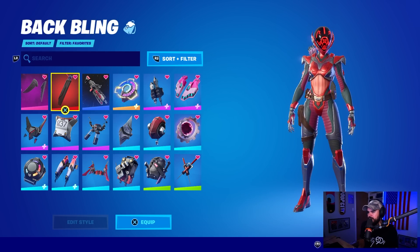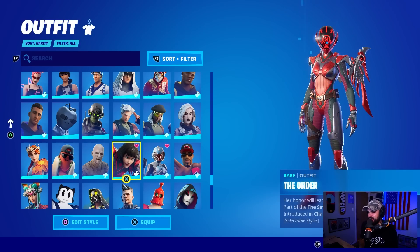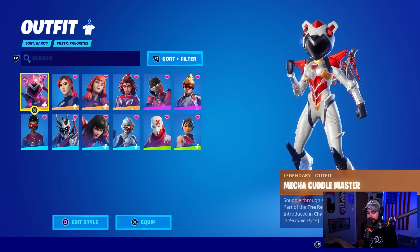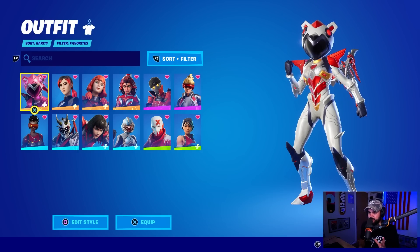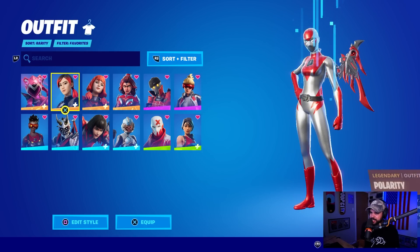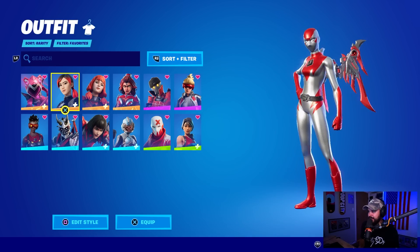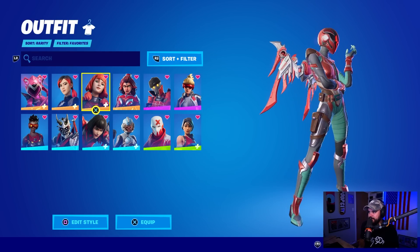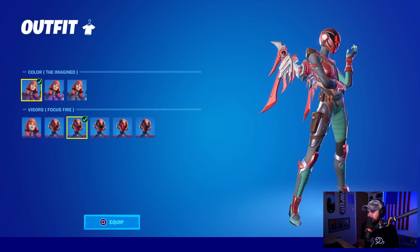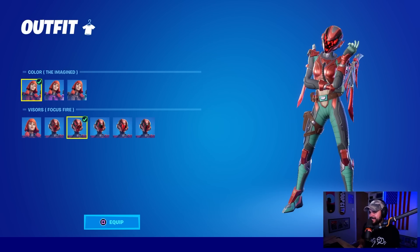We've got so many members of the Seven released so closely together — we got the Foundation recently, two outfits in this battle pass that were part of the Seven set, and now her as well. That's roughly four in the last few months. I had a lot of trouble trying to make combos that looked decent — I even went as low as the superhero skin with metallic red and white. The outfits are very similar in style, roughly 70% the same.